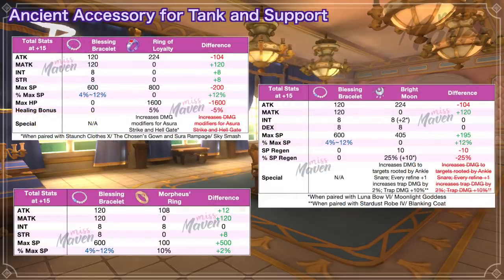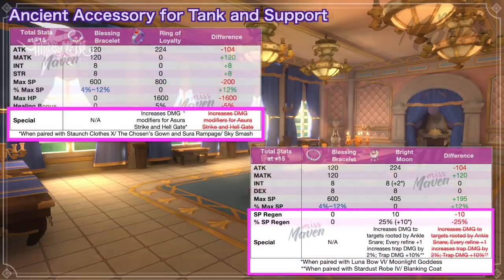When comparing it with other accessories that increase SP such as Ring of Loyalty, Bright Moon, and Morpheus Ring, the ancient gear clearly provides higher max SP. However, the Asura Strike and Hellgate damage modifiers from Ring of Loyalty, and the SP regen and trap damage from Bright Moon should also be considered.